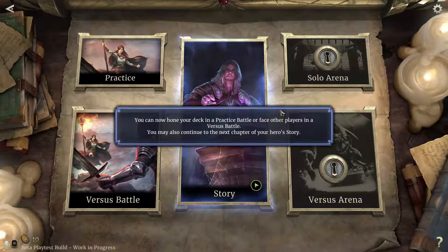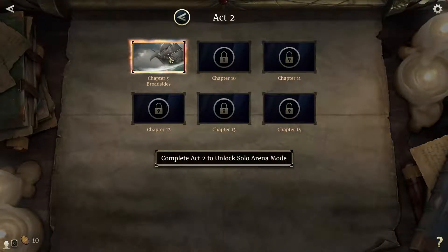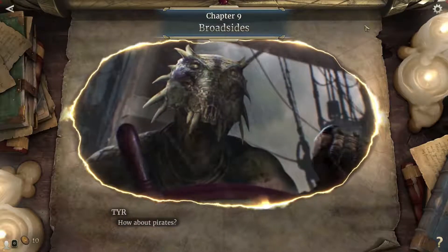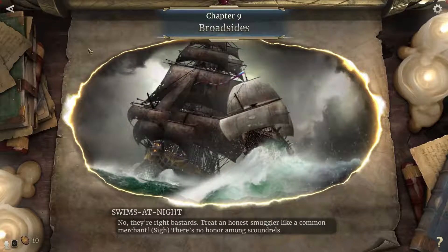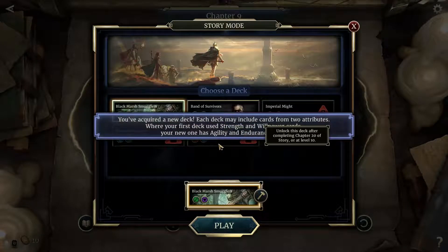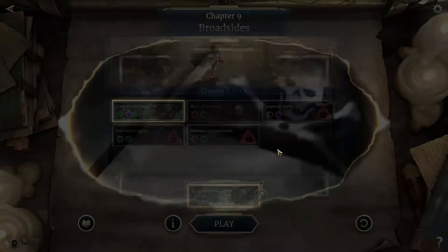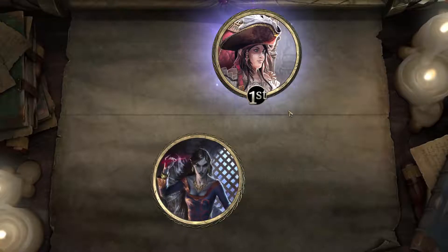Let's carry on with our campaign. You can now hone your deck in a practice battle, or face other players in a Versus battle. For now, we're going to keep doing the story — Chapter 9: Broadsides. Each deck may include cards from two attributes. Where our first deck used Strength and Willpower, the new one has Agility and Endurance. Let's try the Agility and Endurance deck and see what it does differently.